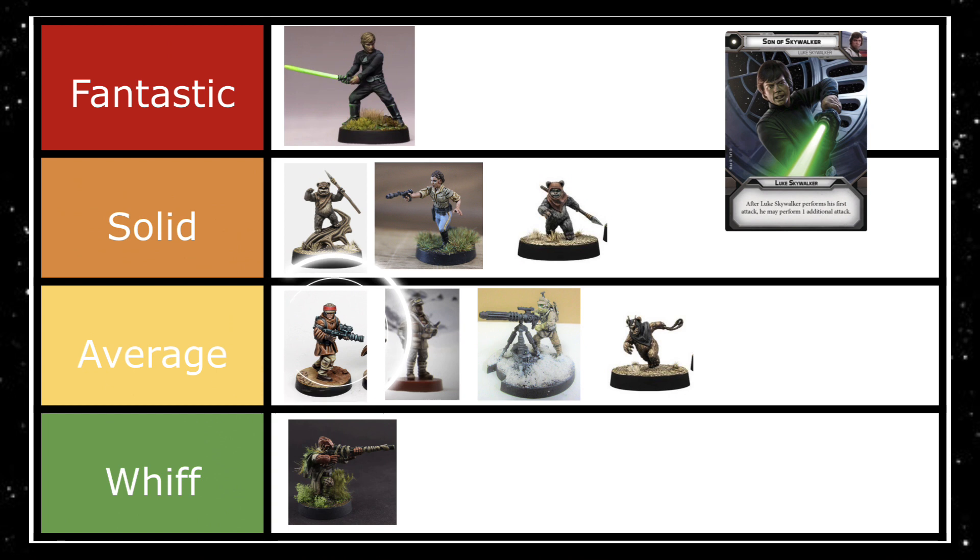Rebel troopers are really nice just because of the Nimble keyword - whenever they use a dodge token they get another dodge token. They're kind of activation filler but decent. None of the basic units do anything that exciting, though I'm maybe being harsh comparing them to Luke who costs six times more. The rebel troopers died in game three but that's because I put them in a stupid position in front of a bounty hunter and a dewback - that was my fault.